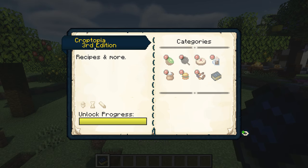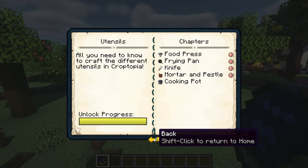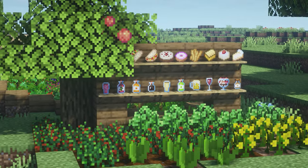There is also this Croptopia book, and it tells you everything you need to know about the mod, including utensils and cooking pot. It tells you how to craft it and how to craft all of the different recipes. There are just so many different foods and they look so cool.